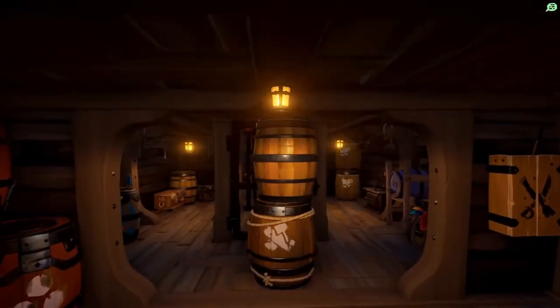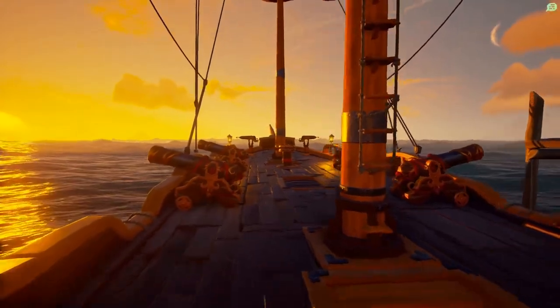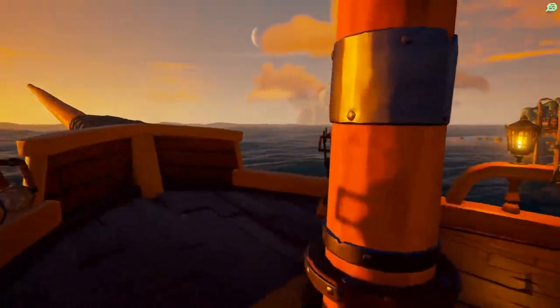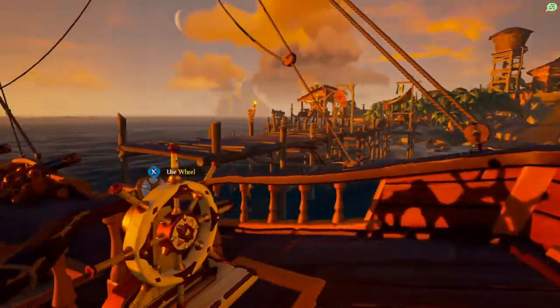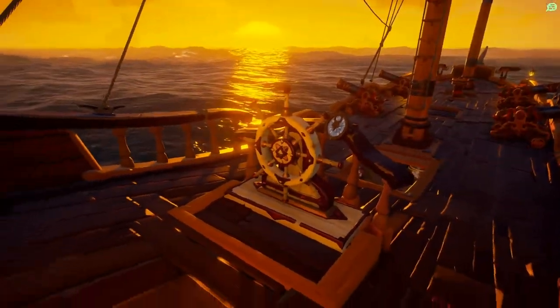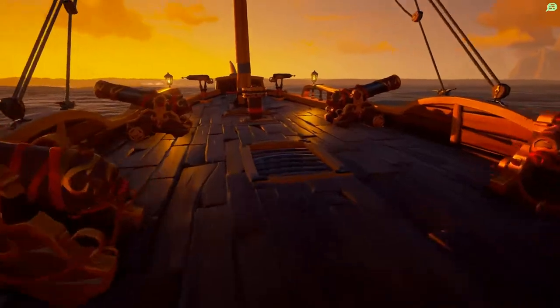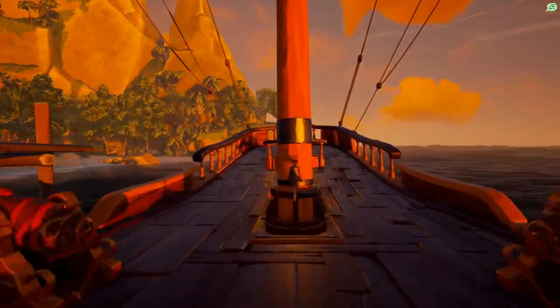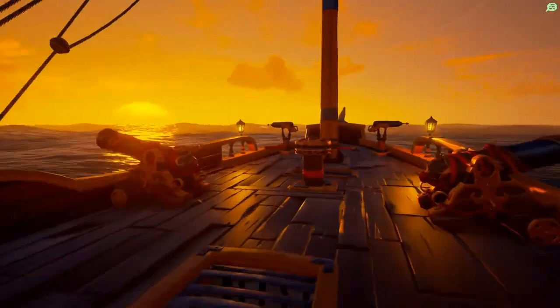It's two decks, just like the Sloop — not three like the Galleon. It's very long, not as long as the Galleon, but notably long. It also has just one deck on top. The Sloop and the Galleon both have stairs to get up to the wheel, but the Brigantine is one flat deck, which makes for a completely different experience — we'll talk about that with regards to the flow.